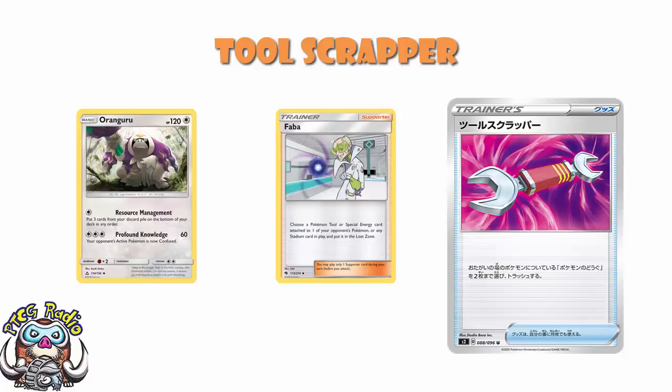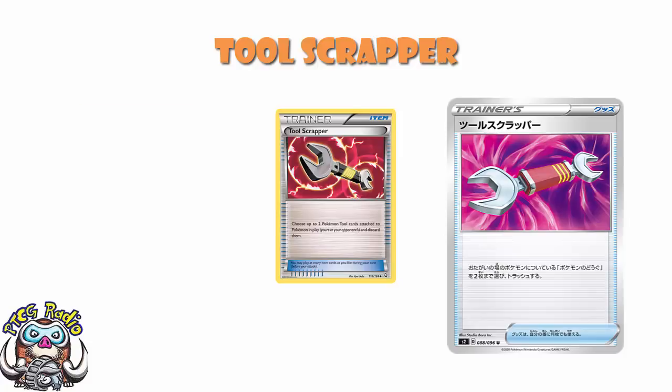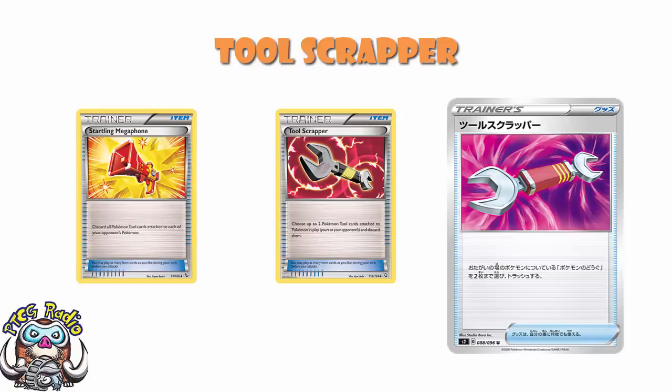Outside of that, we've not been playing tool removal. For a while, we had Tool Scrapper, and Tool Scrapper was good. And we had Startling Megaphone. And for a little while, we were actually choosing between them in Expanded — we still are. Startling Megaphone discarded all tools attached to each of your opponent's Pokemon. They were Flash Fire and Dragons Exalted, so they weren't a million miles apart in terms of release date.